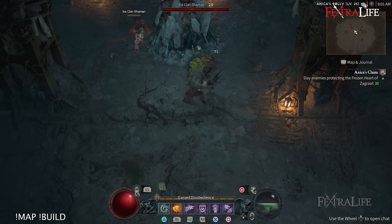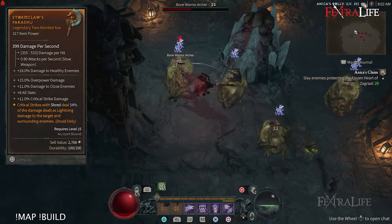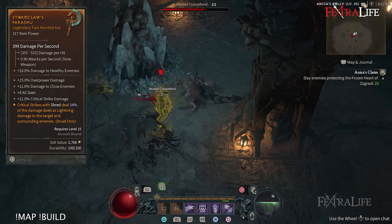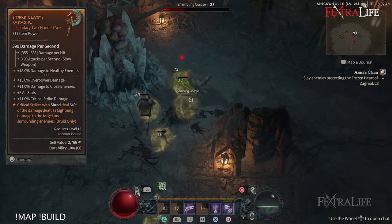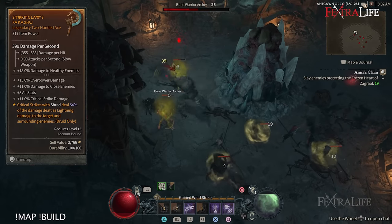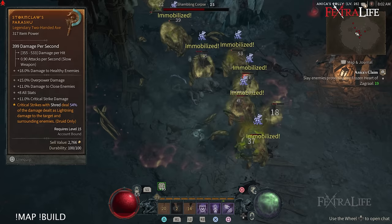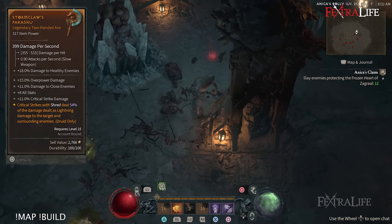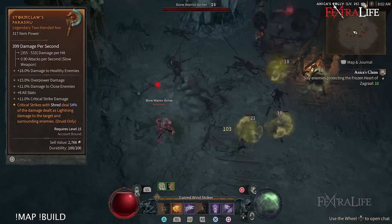Another really good legendary aspect is Stormclaw's Aspect, which makes it so that when you critically strike with Shred you deal a percentage of that damage as lightning damage to targets around the enemy, making Shred more of an AoE. You'll get double value from this if it's on a two-handed weapon, so I highly recommend using a two-handed weapon for this build. Having it on a one-handed weapon with a totem won't give you that double potency.